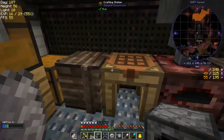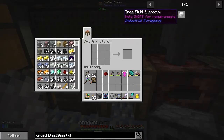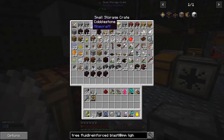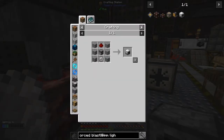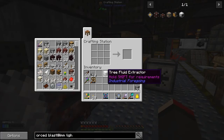Redstone is looking a bit thin on the ground. The other thing we needed was stone, which is straightforward - we've got plenty of stone. I can do the crafting over here, so let's make that. Now we've got to make some latex - how do we do that? Obviously it's wood... industrial latex.